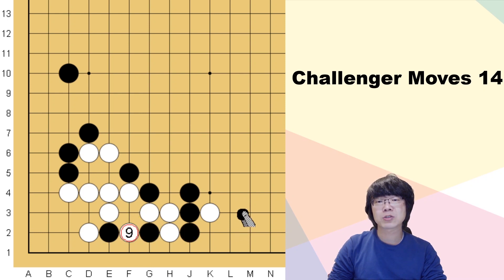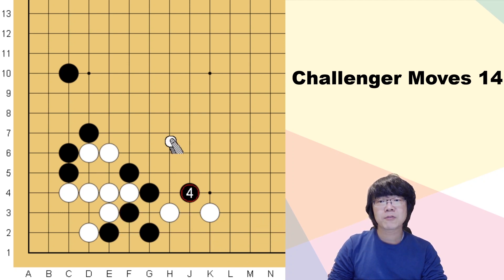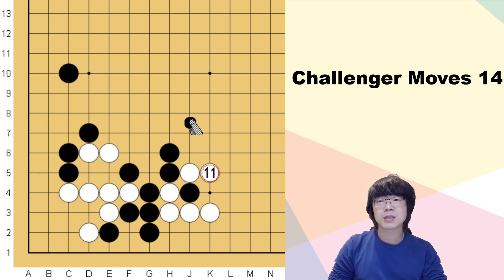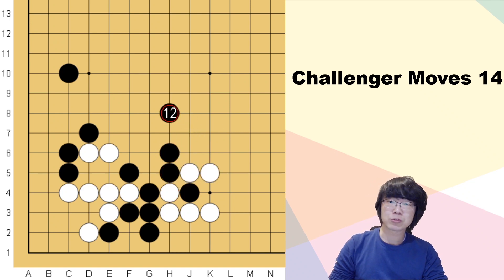If white just wants to capture here, this group is not really big enough. Even though white captures here, you can just make a two-space jump — now the lower side is yours. And if white just answers, this is a good exchange; black's speed is much faster. Even if white wants to capture this one stone, you can just throw it in — now black's speed is much faster to go out to the center.